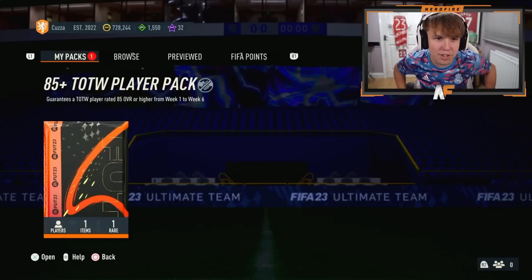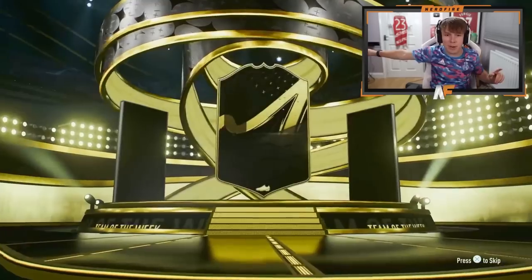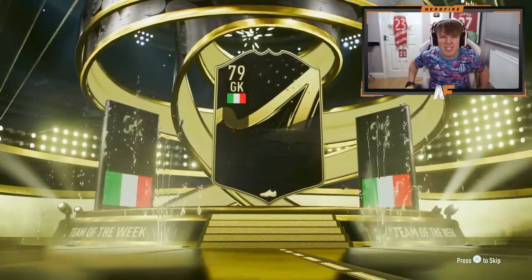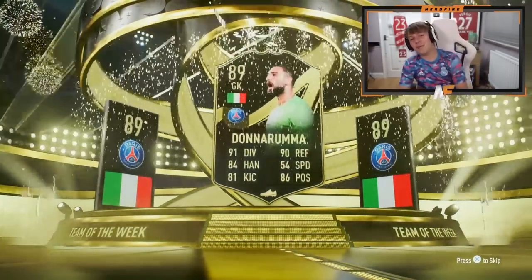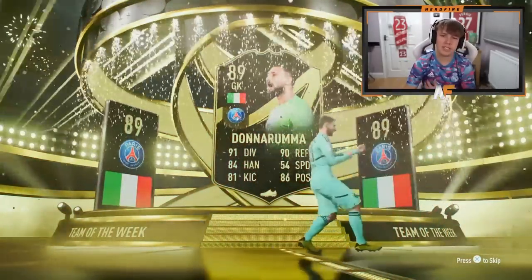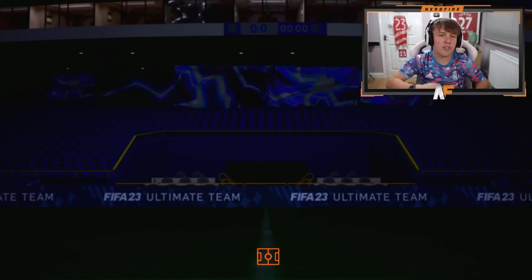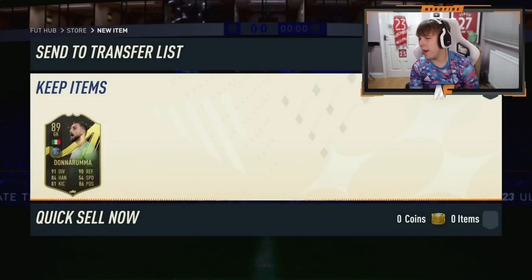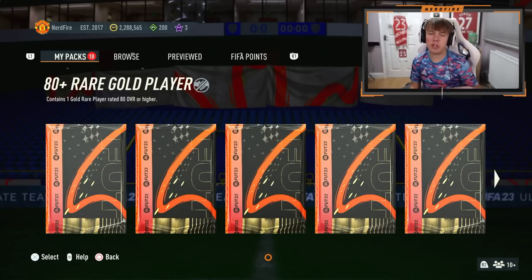Shoutout to our cousin from down under. 85 plus Team of the Week player pack number five - Casemiro is still the one to beat. The camera's gone to the left... Italian goalkeeper - it's Donnarumma. At least he's high-rated. I think he's a pretty decent keeper in this game. I've used him a couple of times. He was alright, but I preferred De Gea as I'm a United fan.